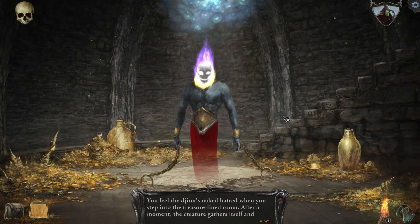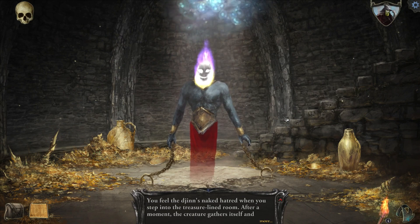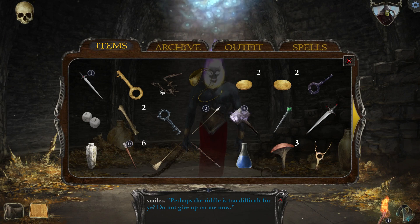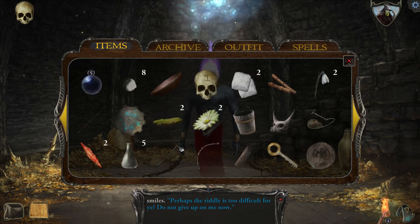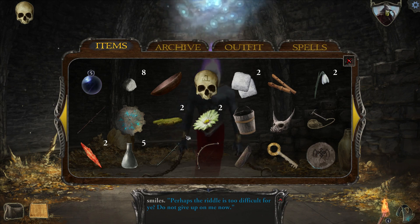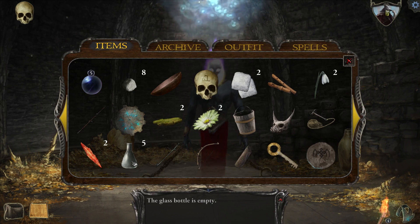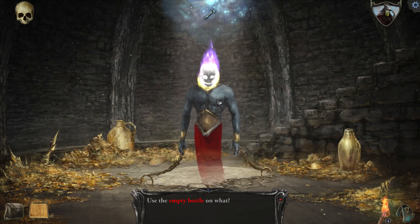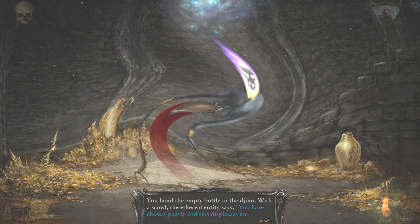In comparison to a Ghost MI, he gave us an additional hint: often filled, but frequently empty. I dismissed the idea of an empty bottle as being the filled-or-empty thing because it seemed too direct, but that was the additional clue. In comparison to a ghost — that could fit an empty bottle, because a ghost is transparent. So let's try giving him the empty bottle. 'You have chosen poorly.' Okay.